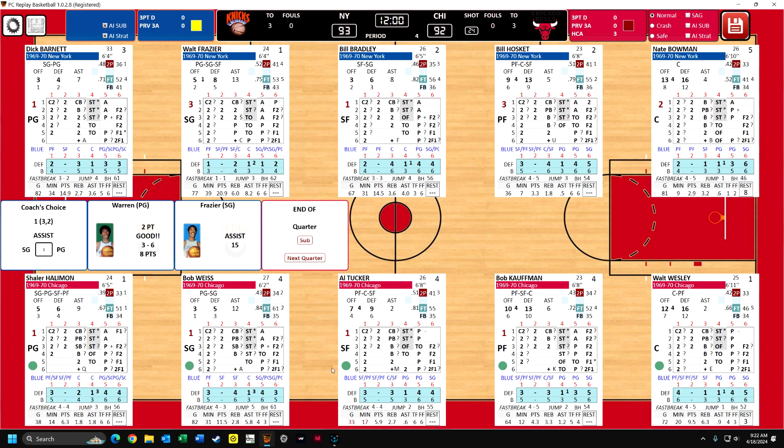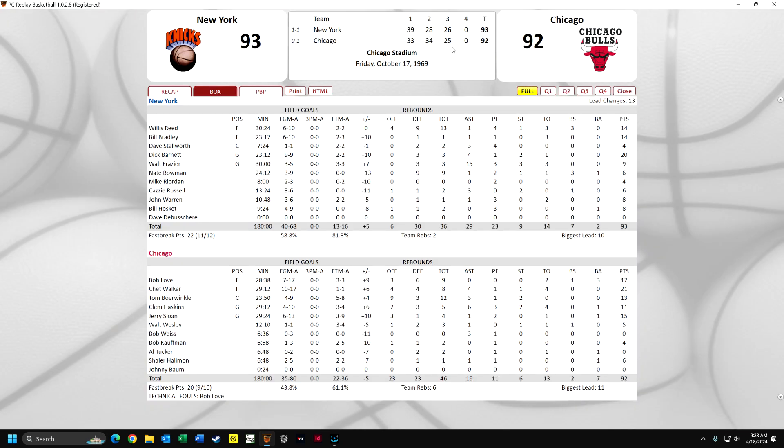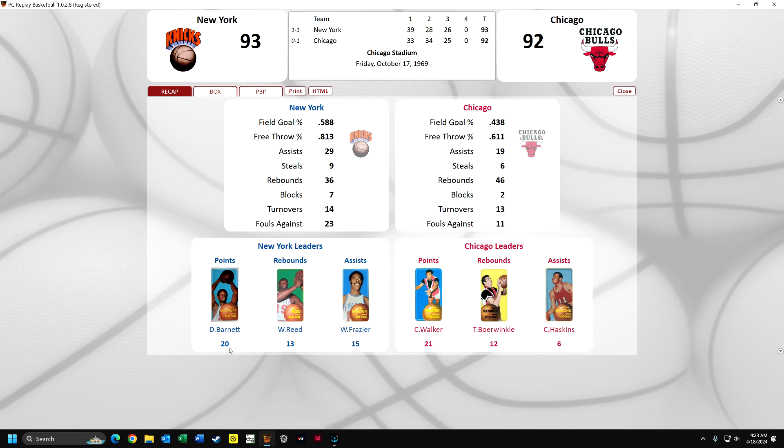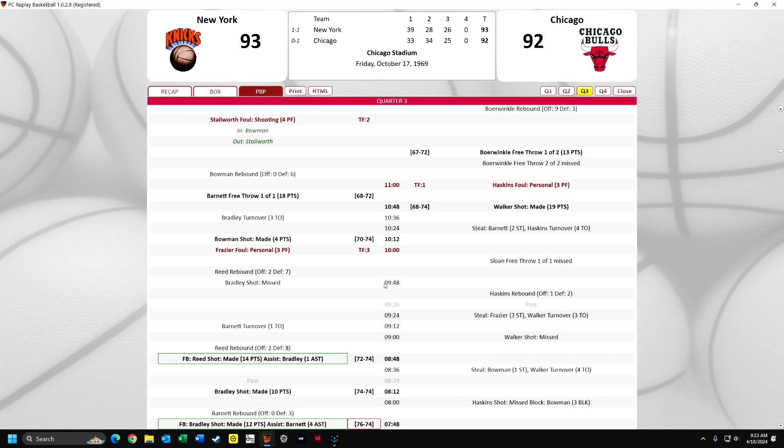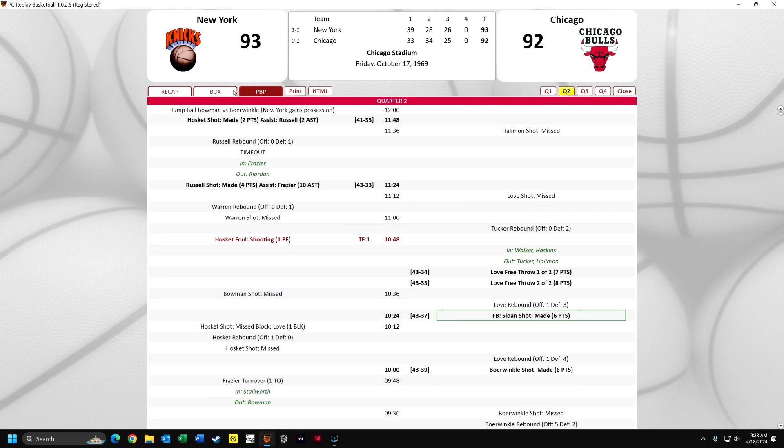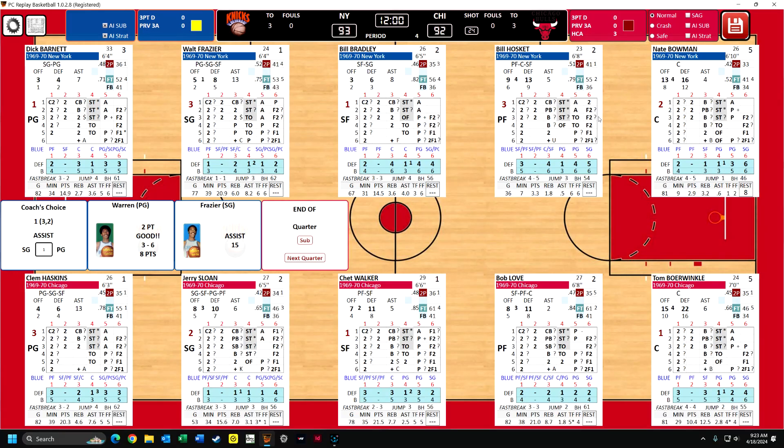Now these little green dots come up conveniently if you're manually coaching the team. This just says the starting player is ready to come back in, so I just have to click these and we're ready to go. I could sub, but I don't have to. I can look here - New York outscored Chicago by one point, 26-25. Barnett has 20, Walker has 21. So let's go now. You can look at the play-by-play here if you want, for the third quarter - it gives you every single detail. You can look for any quarter, and there's the box score.